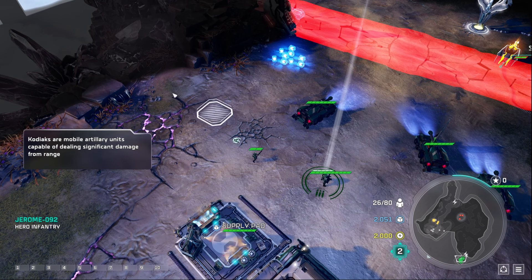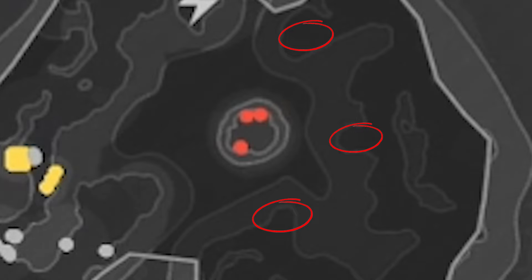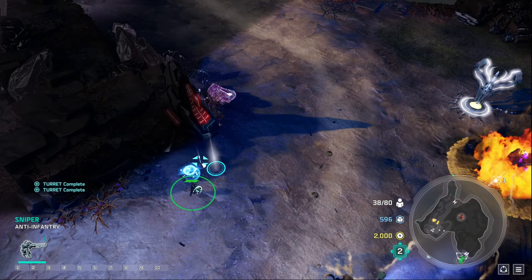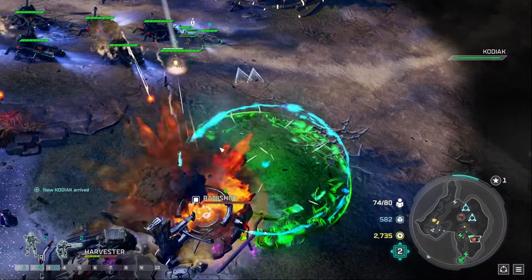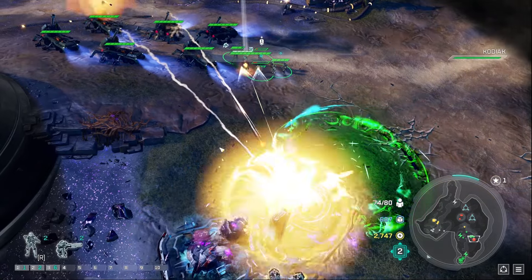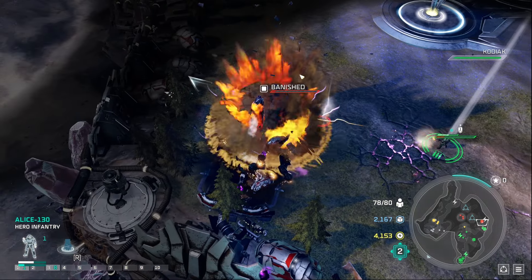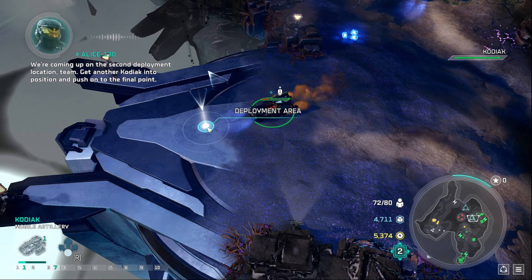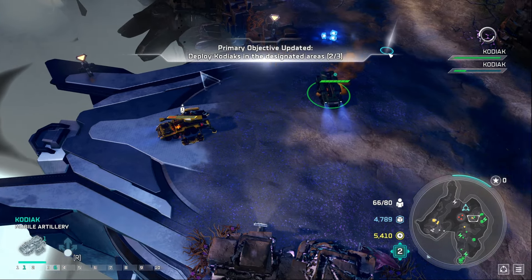Part 2 requires us to put Kodiaks in three specific locations. Lucky for us, Kodiaks only cost supply, making this part quite easy. We build max Kodiaks to siege our enemies. Before we can do anything, we destroy the force field using the Kodiaks. We then put our first Kodiak at location 1. Before reaching the second location, we destroy a nearby Covenant mini base and a mini force shield. We clear out nearby enemy forces and deploy the second Kodiak. One thing to mention: if our Kodiaks get destroyed while deployed, we must bring a new one to that location.